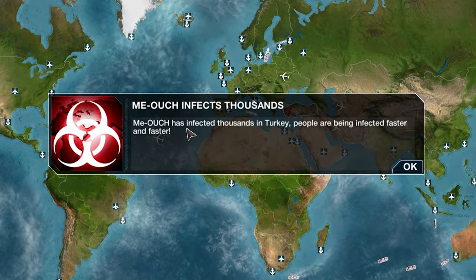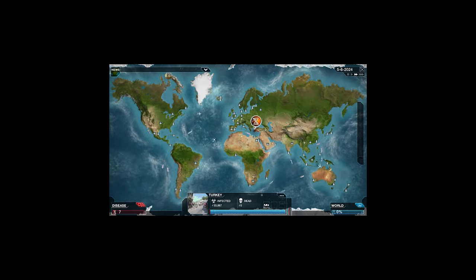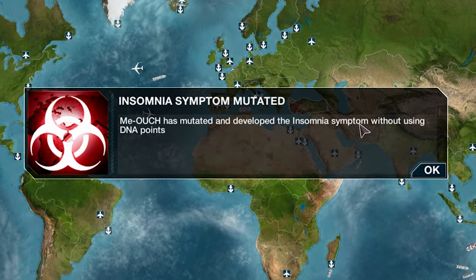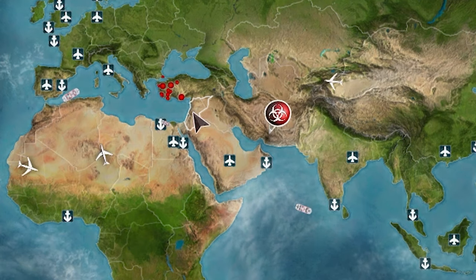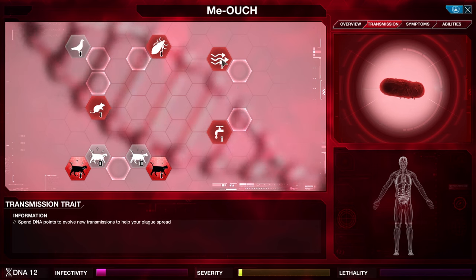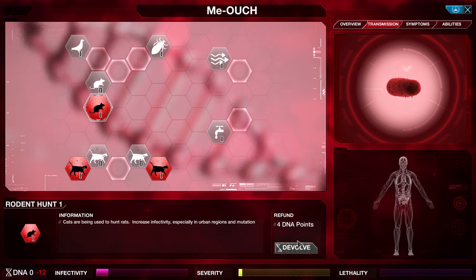Meowch has infected thousands in Turkey. We've just got our first DNA-free mutation: insomnia. Cats awaken their owners in the middle of the night — inability to sleep makes people irritable and less productive. My cats don't do this; I'm usually the one that wakes them up to be fed. The Middle East has just been infected. Let's get Rodent Hunt 1 — cats are being used to hunt rats, increasing infectivity especially in urban regions and mutation chance.